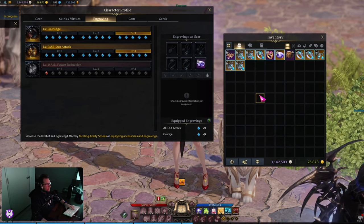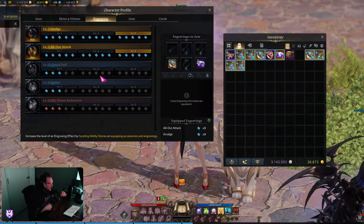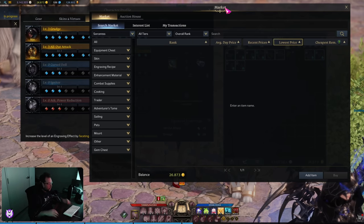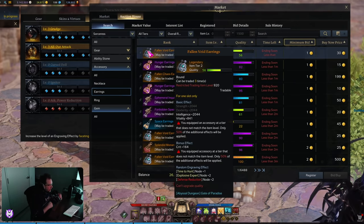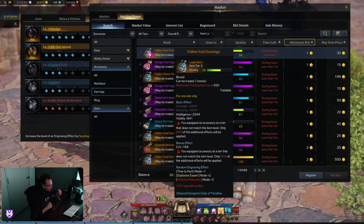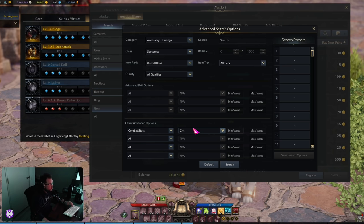In my case, the least expensive engraving was Kirstyle. When I was ready to switch from a 3x3 to a 4x3 build, I researched the auction house. This is what you're going to have to do if you want a good build without overspending — you need to look up prices, check the auction house and bids multiple times a day, save your searches, and watch the market. If you put the time and effort in, you will be able to do this.